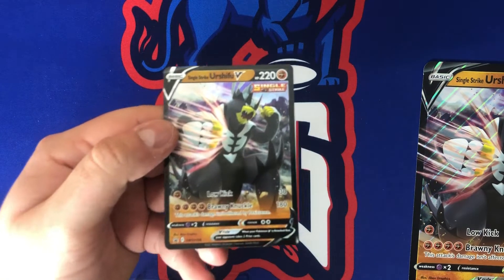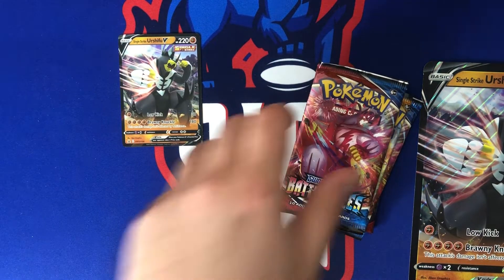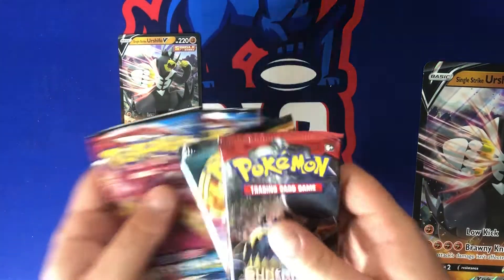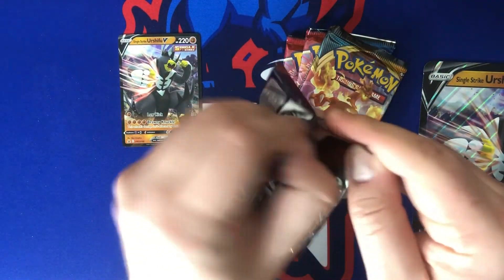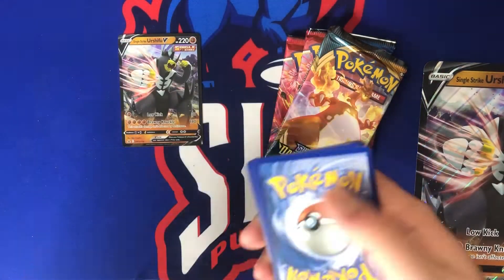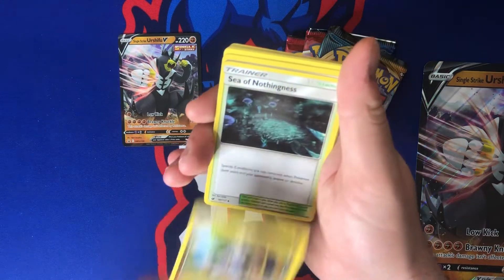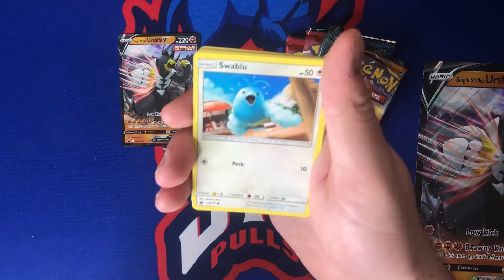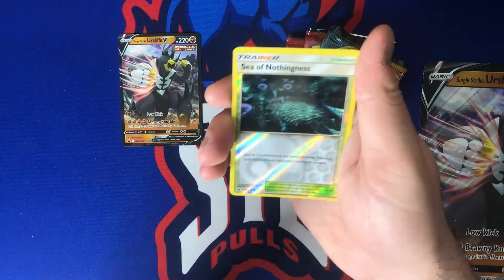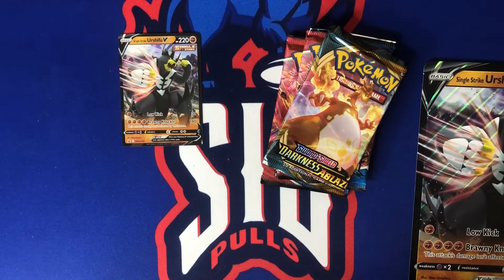Alright, Single Strike Urshifu V — let's get into the four packs. We've got a Crimson Invasion and a Darkness Ablaze, so we'll be Charizard hunting too. Opening the Crimson Invasion pack: Fire Energy, Sea of Nothingness, Diggersby, Jigglypuff — love Jigglypuff — Exeggcute, Sea of Nothingness reverse. Nothing crazy out of the Crimson Invasion pack.